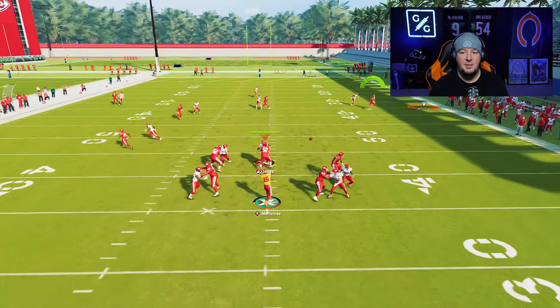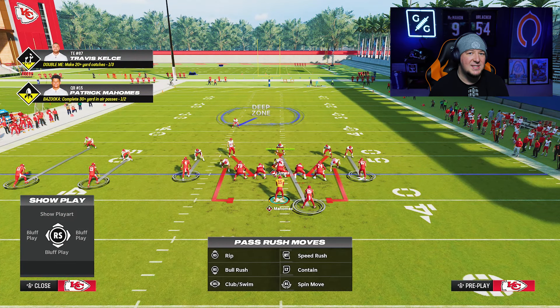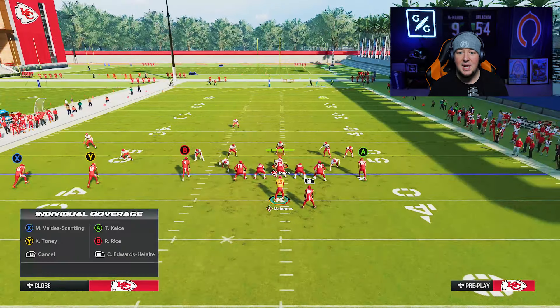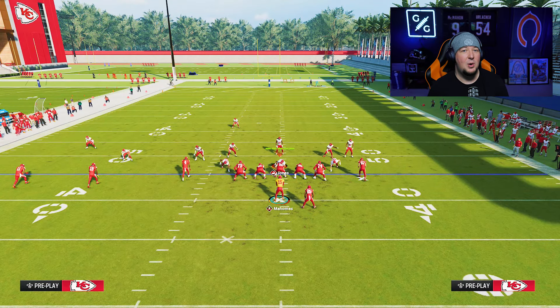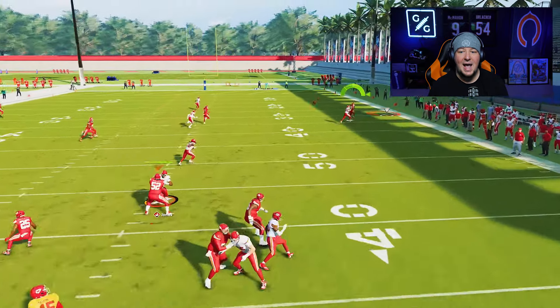Do you struggle with corner routes? These are one of the most commonly thrown routes in the game — spread, compression, trips, bunch, it does not matter. Shading your man coverage against corner routes is very valuable, but it's not as simple as in or out. What you want to do is shade your coverage down and then shade the route outside. With this bi-directional shading, you can get even low-rated man coverage players to shade correctly and not give up the separation. This can lead to more swats and interceptions against players that rely solely on this route.